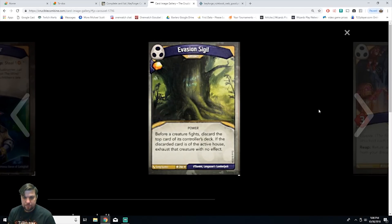Next is Evasion Signal, an artifact power. Before a creature fights, discard the top card of its controller's deck. If the discarded card is the active house, exhaust the creature with no effect. It's a rare and you gain one amber. You play it, get an amber right off the bat, and every time someone tries to fight they have to reveal that top card. With three houses and 12 cards each, there's roughly a one-third chance of hitting it — not too bad.